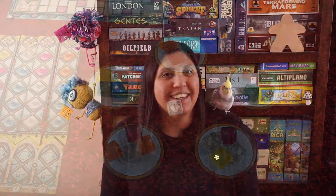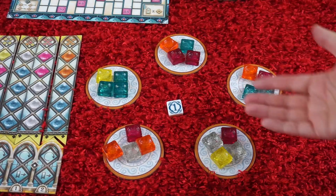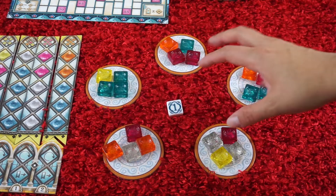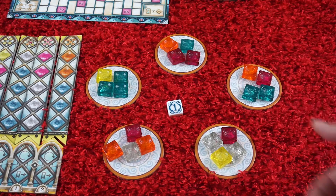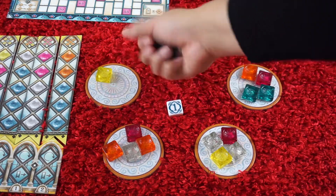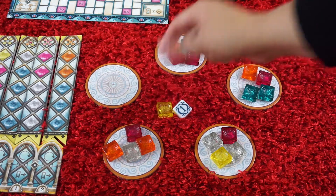Let me show you a little bit about this game and why I really like it. On a player's turn, you can take one of two actions. The first action would be to take any of the window panes from a certain factory, just like the base game of Azul. You take all the window panes of one type, and whatever's left over goes into the center.